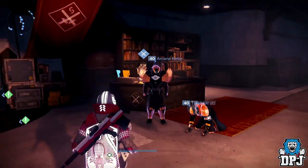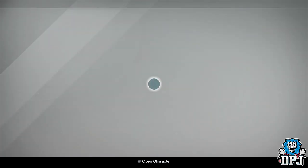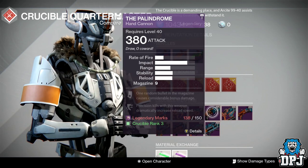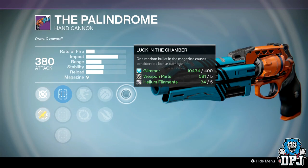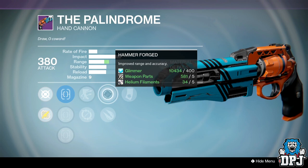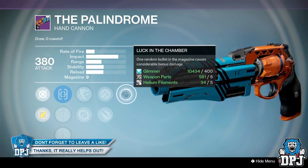Straight away, head to the Crucible Quartermaster — not Vanguard, Crucible Quartermaster — and check out his Palindrome. Look at this: we've got Sure Shot, Outlaw, Hammer Forge, and Luck in the Chamber. It hasn't got Reinforced or Rifled Battle Barrel, but Hammer Forge is a range perk which is okay. We've got a reload perk and Luck in the Chamber — it's not the best roll but it's up there, so probably spend your marks on this.